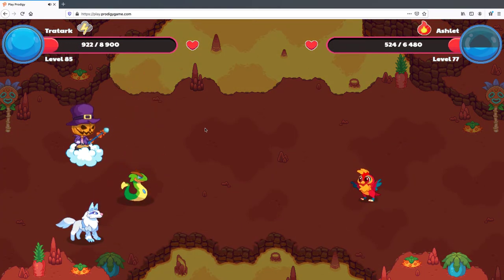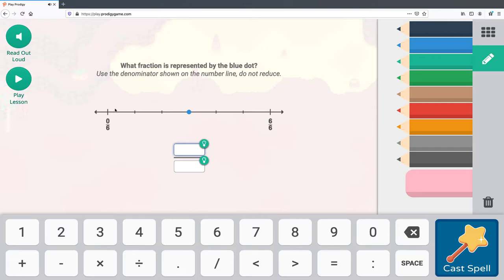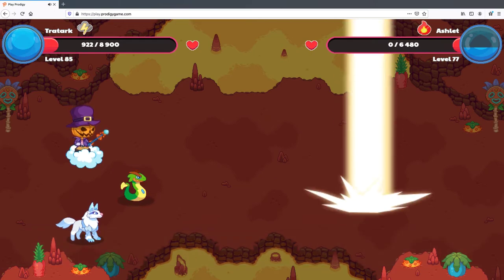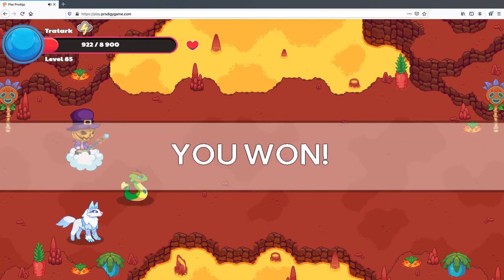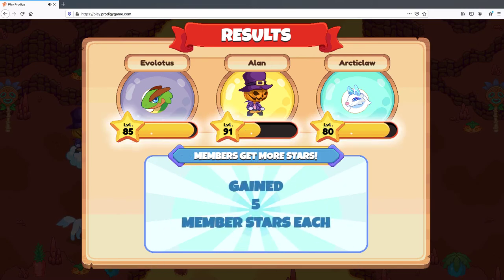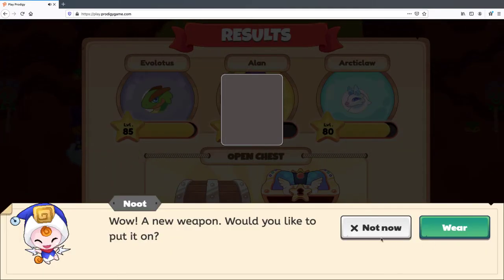I'm literally almost out of health. Once this battle is done, I'm going to get a wand that is not a full-area spell, so I can kill one monster at a time instead of two at once. Or I could change my relic — yeah, that's a great idea.